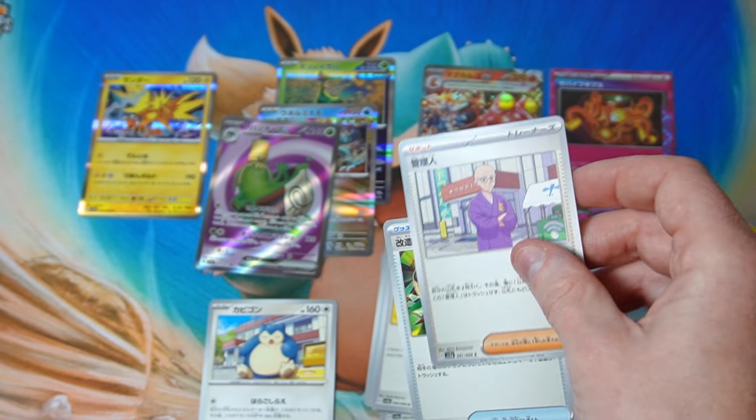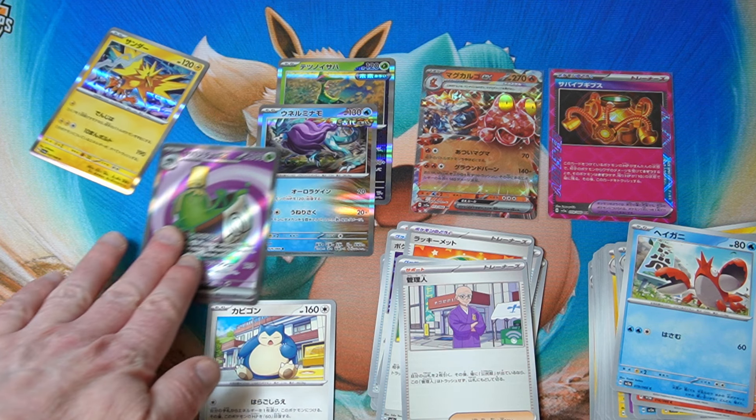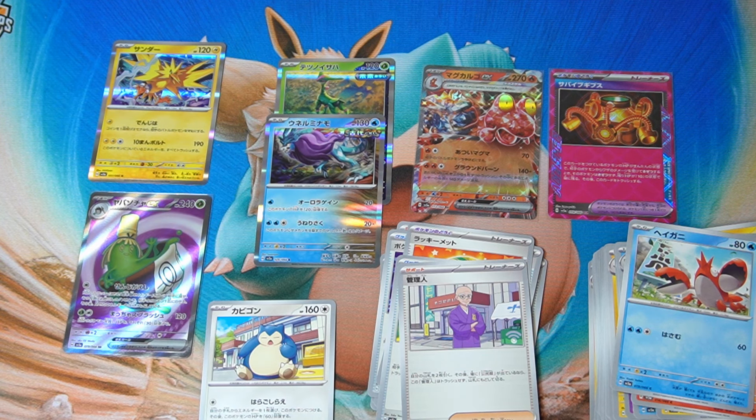Honestly we got the two box hits so I can't really complain. No art rare though — interesting. In terms of luck I feel like we actually did all right, but surprisingly low hit rates: only one EX, three holos, no art rares. But we got pretty lucky — we got the ace spec and the SR of the box, so can't really complain.